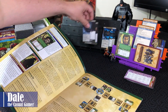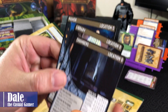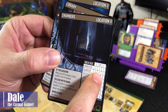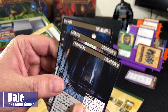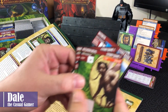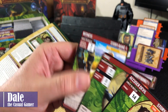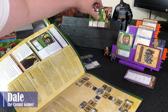Gathering our locations from the location deck, we have the Chambers, Library, and Manor. We're going to do the medium level. Basically this goes through each card type and tells you how many cards of each type to put in each location deck. We've also gathered the three henchmen — the Accuser Devil, Shea, and the Witness — and they will also be added to those location decks.